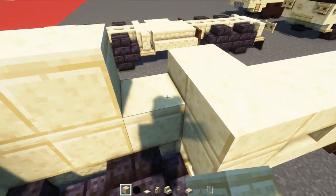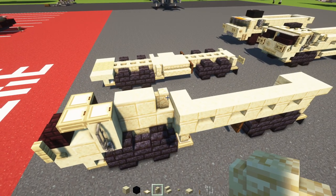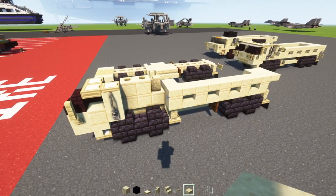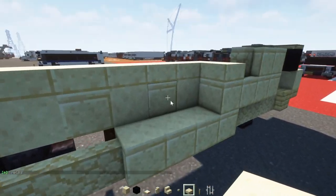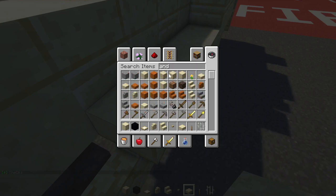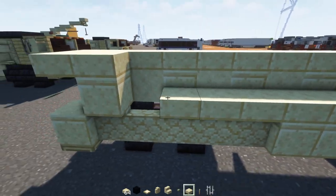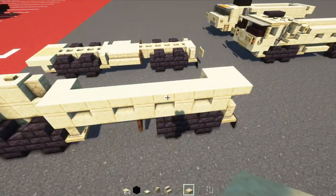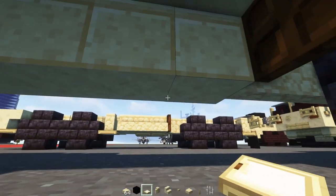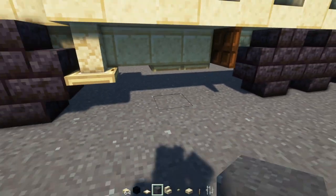Next we'll add in a cut sandstone block, a sandstone wall on top, and birch buttons — two blocks long on top. We'll add in a sandstone slab across the top. There's no real difference between sandstone slab and cut sandstone here since you only see the top, so just put sandstone slabs all the way across. Down below, we'll make it two blocks wide of birch trapdoors at the bottom.